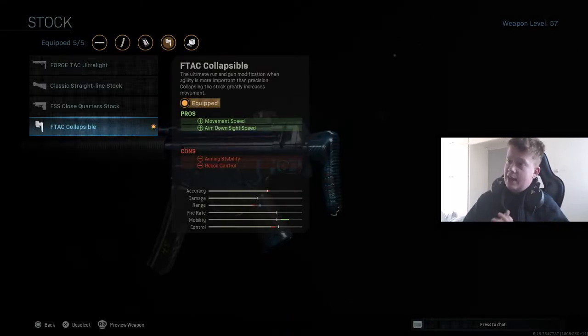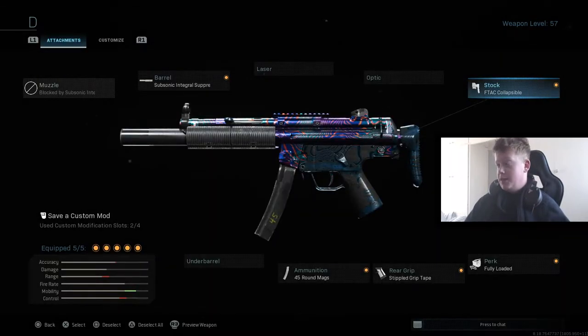Then we have the F-TAC Collapsible stock — movement speed and aim down sight speed are increased, with a decrease in aiming stability and recoil control. This thing has little recoil anyway, and it still has little recoil with these decreases. The pros of this attachment are massive — movement speed and aim down sight speed are huge in this game.